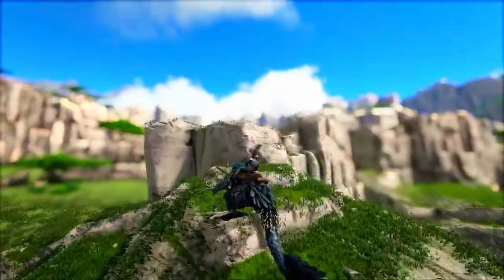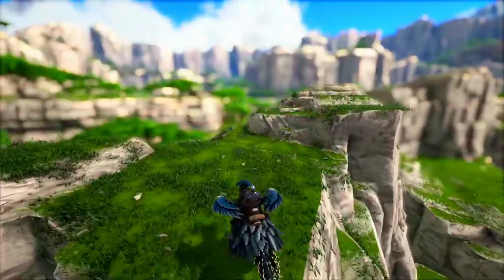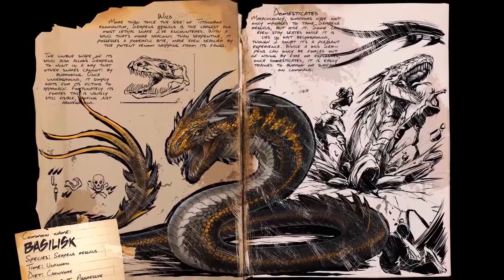You can just simply scale cliffs in true fashion. So if you haven't already considered this one on the Valguero free DLC map, tame yourself some Deinonychus — you will not regret it. The top 10 most powerful ARK creatures: in at number 10 is the Basilisk.